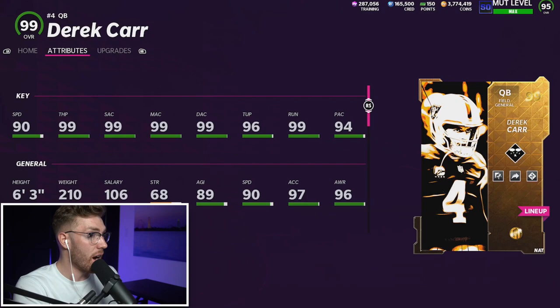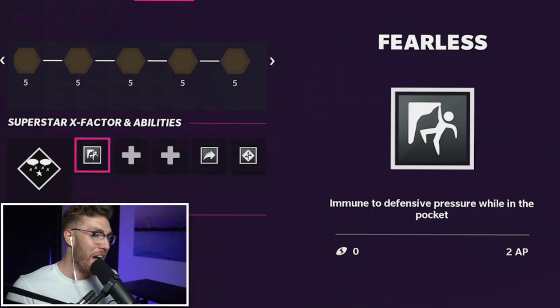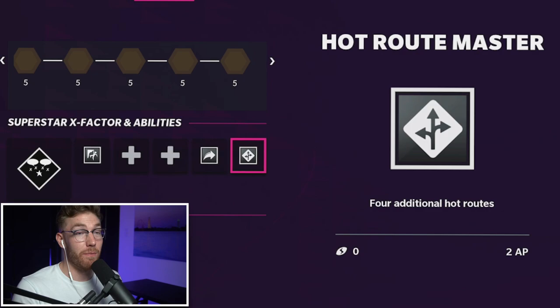Generic three has the fastest throw on the run and the best deep ball release. If you have gunslinger on him, slinger one's also good especially if you use Pass the Elite, but I prefer generic three release and Derrick Carr has it. My Xbox gets set on fire every time you try to move any menu with golden tickets. I have Fearless, Gunslinger, and Hot Route Master on him for a total of eight AP.